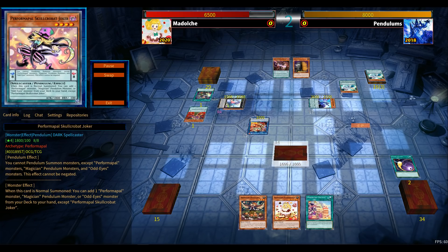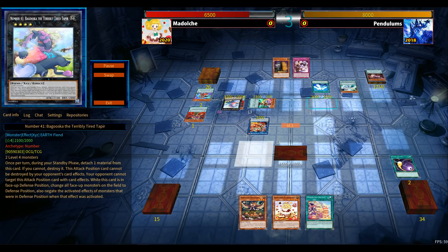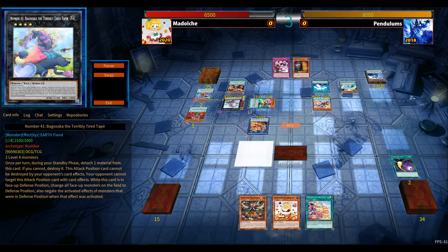Baguska — what can I do? Unless I'm missing something there's nothing I can do. I think I have a couple of side deck cards against that, but that's not really the most common rank 4 Xyz that Pendulums make. Then again if it's a win condition, you should make it, and that's what happens here.